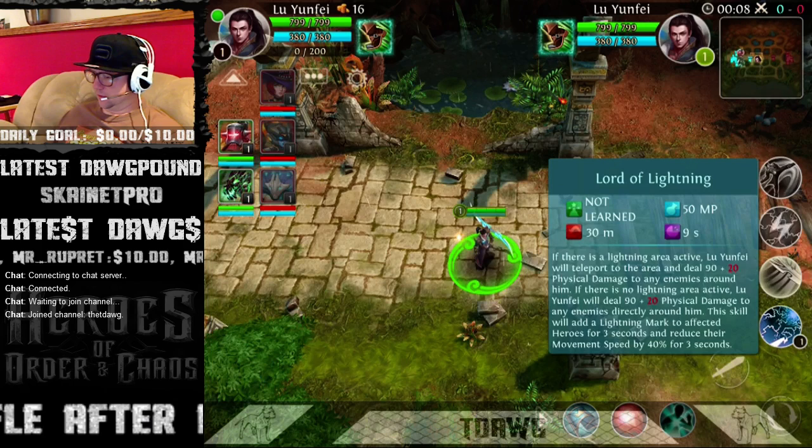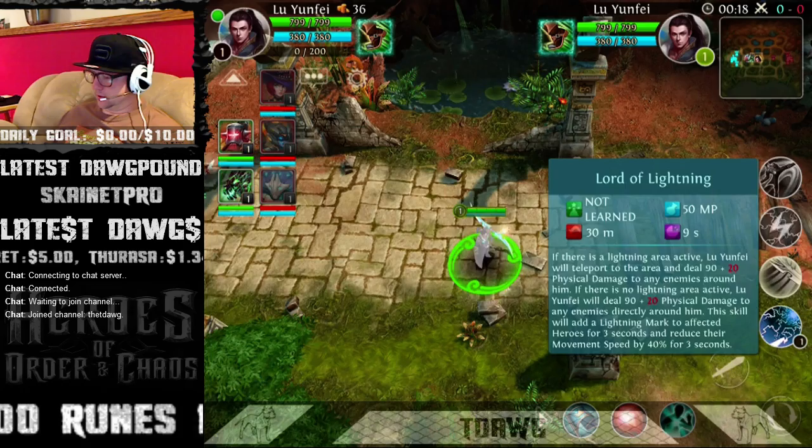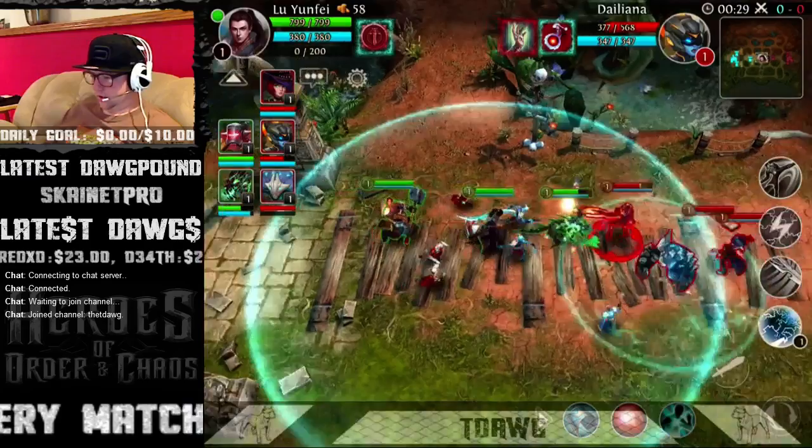Skill one is also good for creeping and farming, so that's the one you definitely want to do first. The second skill: after you've hit your first skill at distance, you can teleport to that area and do damage. When they have the lightning mark it also reduces their movement speed for three seconds by 40%.